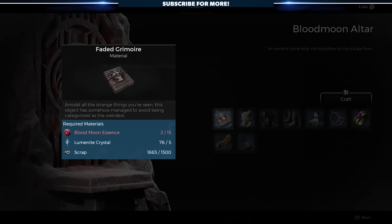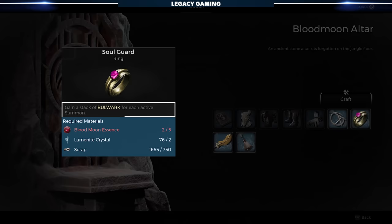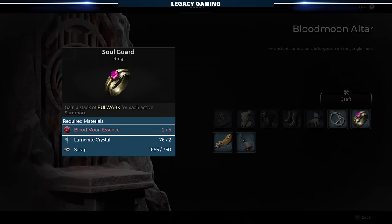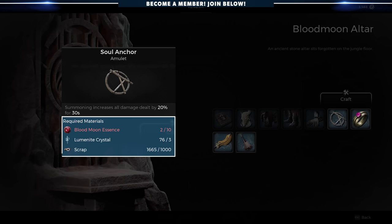You'll also be able to use the Blood Moon Altar to pick up a whole host of Summoner-related items, including the Soul Guard Ring, which grants you a stack of Bulwark for each active summon. For those that don't know, Bulwark is a damage mitigation buff that reduces incoming damage. This will run you about 5 Blood Moon Essence. There's also the Soul Anchor Necklace — this one is actually insane. Each time you perform a summon, you gain a buff that increases all damage dealt by 20% for 30 seconds. This is likely to be a staple of any summoning build for quite some time. This potency is reflected in the price, costing 10 Blood Moon Essence, 3 Luminite Shards, and 1,000 scrap.